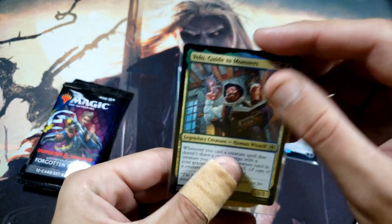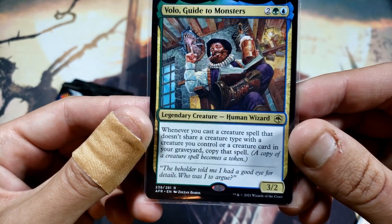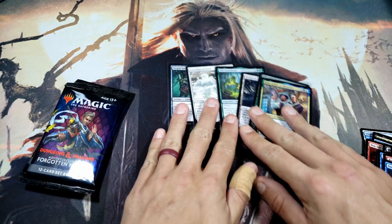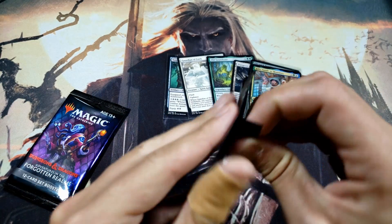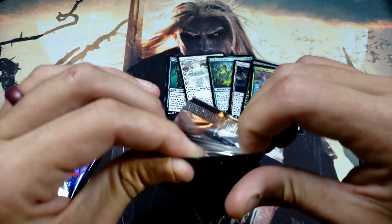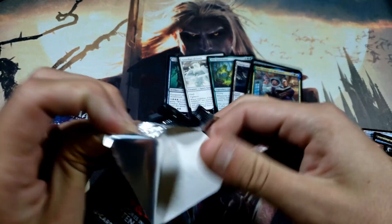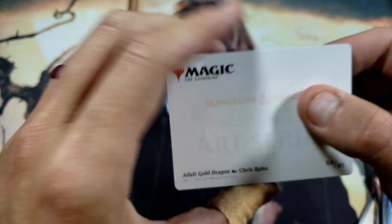Sorry for the big arm going right across there — I was trying to grab a sleeve with the left hand, not my best moment. Whenever you cast a creature spell that doesn't share a creature type with another creature card, copy that spell — that could be fun. Not bad for the first four packs. Please let me know what your favorite pull of the video was, get some comments going, hit that like button — it helps the YouTube algorithm.